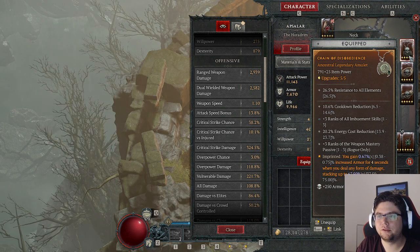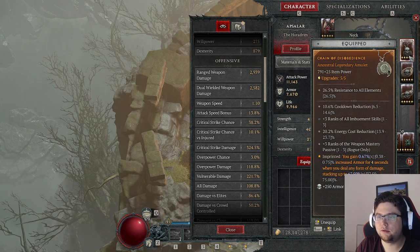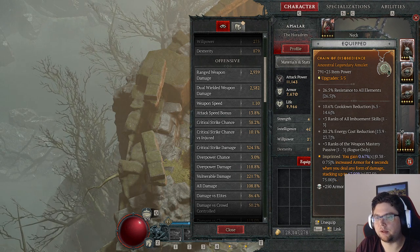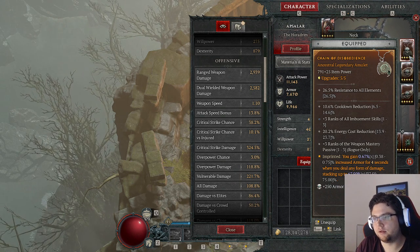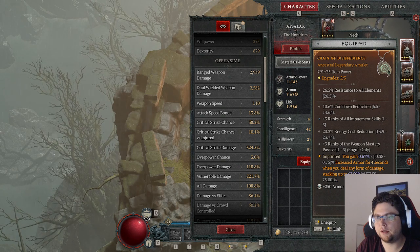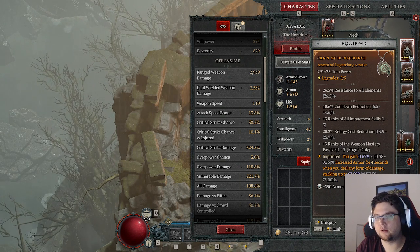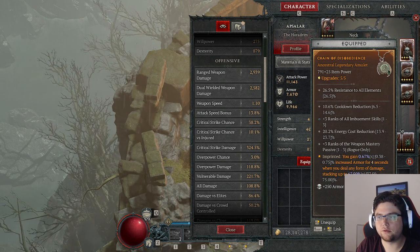Hello everyone! As you can see, my amulet right now doesn't have any damage on it and instead uses skills like plus ranks on human skills and plus ranks on weapon mastery. Another good one for my build would be plus ranks on frigid finesse and movement speed rather than cooldown reduction. The energy cost reduction is pretty good though.